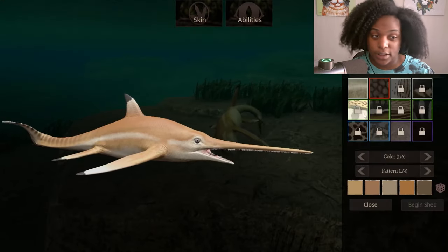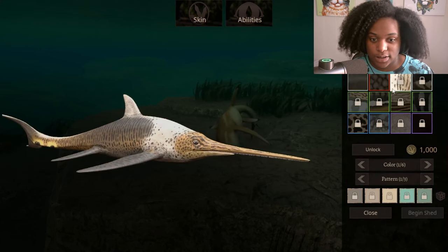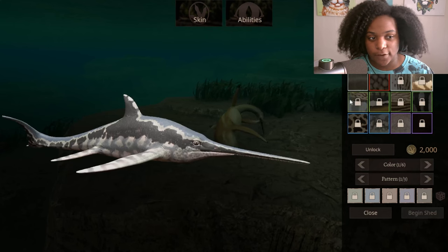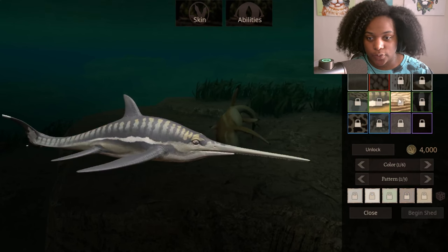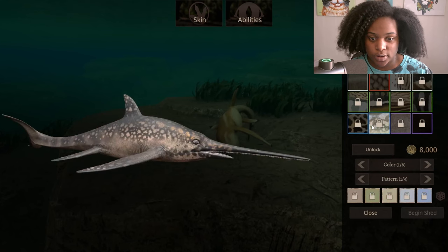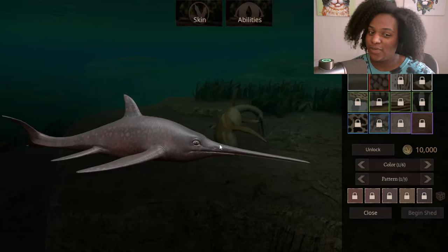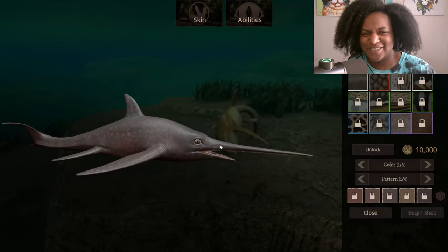This is the default female skin. Then we have the backer skin, saddleback, whiptail, tunny, barracuda, shoal, zebra, speckled, sunfish, albino, and melanistic. I would say I like the default skin the best, to be honest — maybe it's just me.